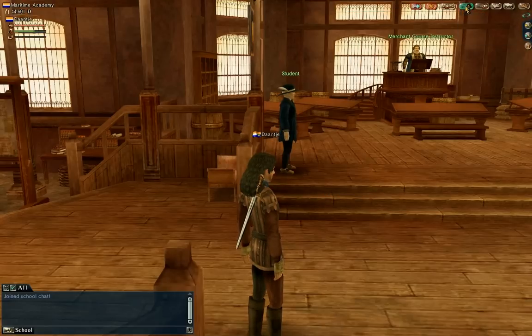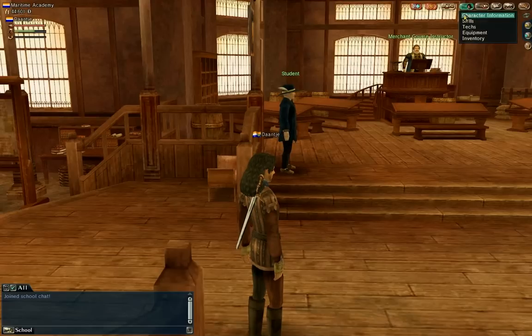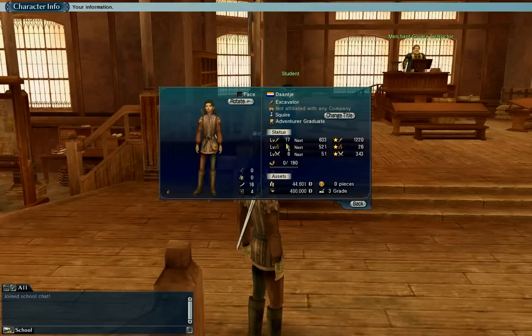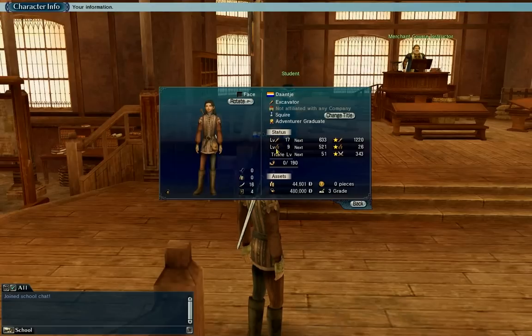Then you have your character — that's more important. Here you can see which nation you are from, your current job, your current rank, and so on — what kind of levels you have. You can have a maximum level of 70 in every direction. So you can advance in being a trader, an adventurer, or a soldier.